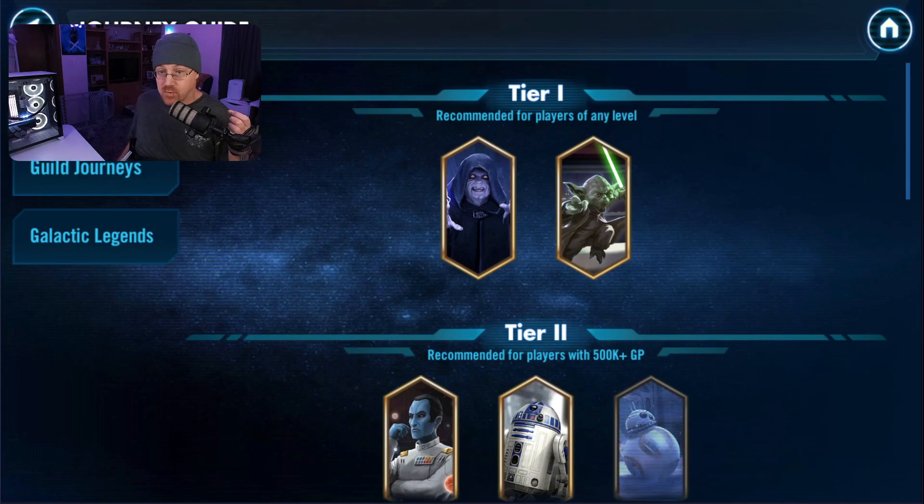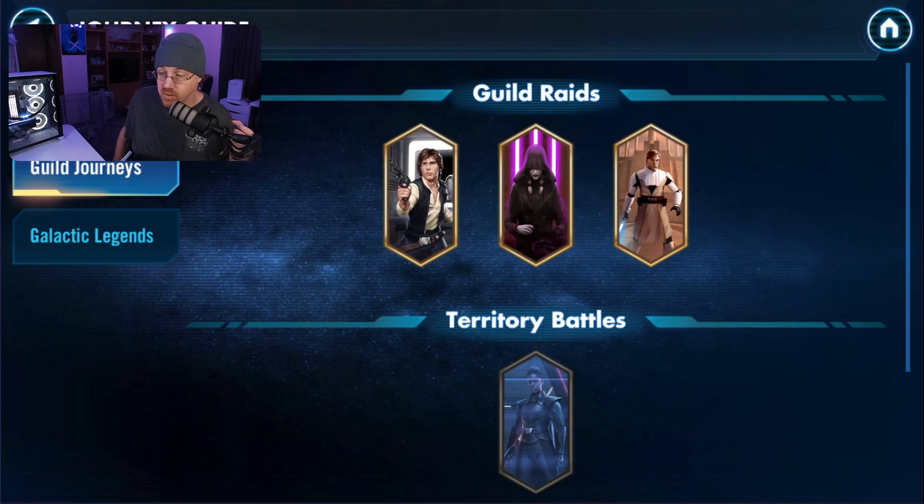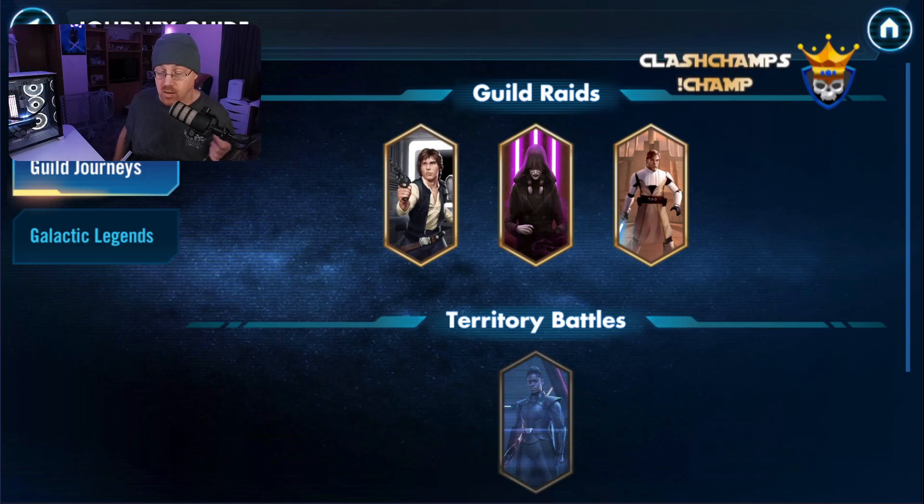Looking back over the journey guide through the solo journey: we chose to unlock Emperor Palpatine, which led us to Thrawn, which led us all the way to Profundity. Now we're going to look at the guild journey and see if it leads us toward a Galactic Legend as well. We receive shards from the Rancor raids — Traya shards, General Kenobi shards — getting these characters unlocked and upgraded. We can actually use them in different aspects of the solo journey to progress us towards a Galactic Legend.